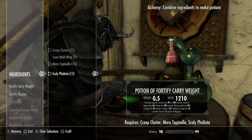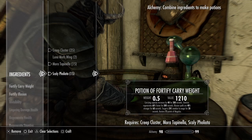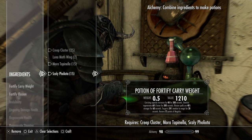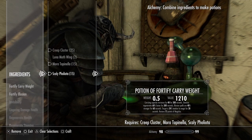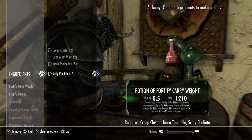This is a potion of Fortify Carry Weight: it increases your carry weight, stamina regenerates faster, illusion spells are stronger, targets are weaker to magic, and it restores magicka. That will all vary based on your particular level and what skills you've put into the alchemy skill tree.